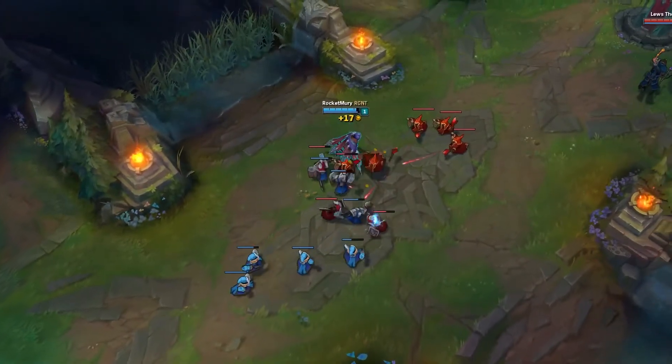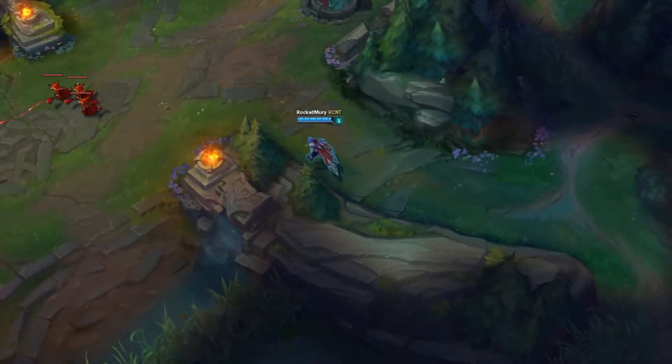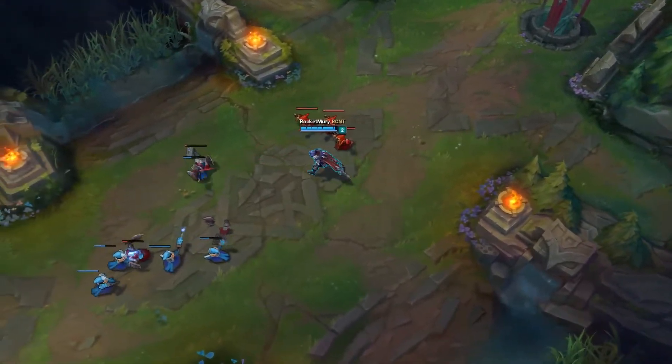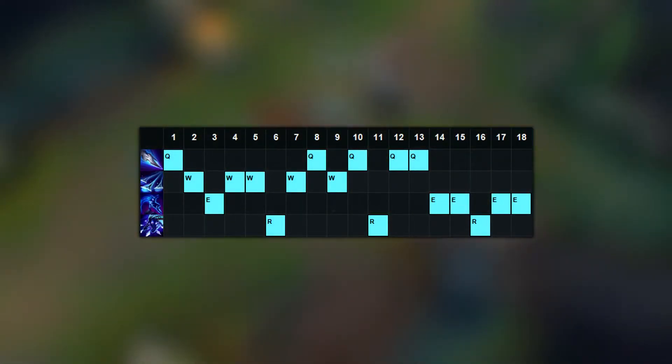Let's go into the laning phase. In lane, you just want to focus on farming. If your lane opponent comes too close or disrespects your damage, you can easily go all in, but don't force kills in lane. You can easily poke with your W and farm at the same time. Max your W first, then your Q, then your E, and take your ultimate whenever you can.